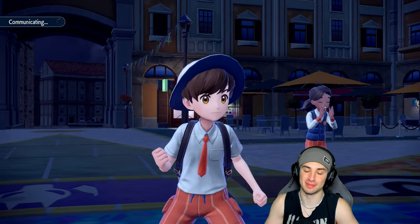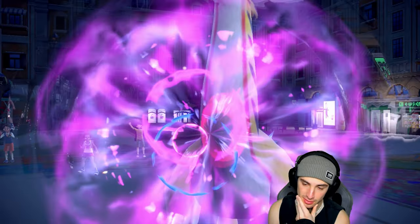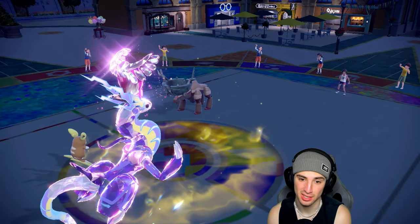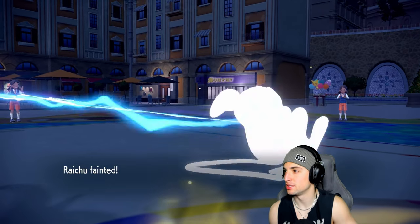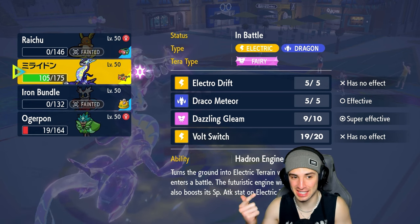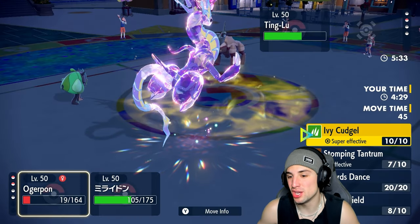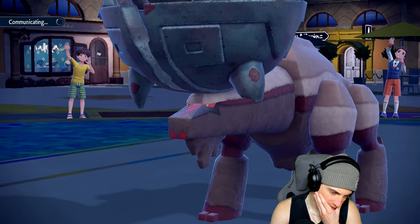None of my moves are super effective but we'll go Dazzling Gleam. I still have Tera though. Thunderclap flies, does decent damage, and Psychic picks up the KO on Raging Bolt. Dazzling Gleam flies — hoping for a nice chunk. We have Ogre Pon which is nice. They go into Stomping Tantrum targeting Raichu — that's fine, Raichu takes the hit. Honestly Raichu can't do anything here: Psychic doesn't affect dark types, Electric doesn't affect ground types, and Eerie Impulse does nothing to a physical attacker. Glad they targeted Raichu. I still have Ogre Pon.